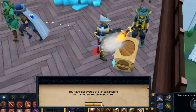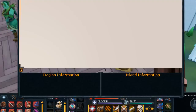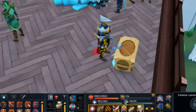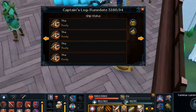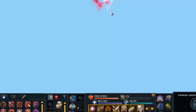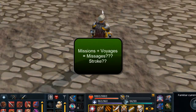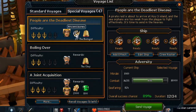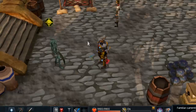There we go guys - we just discovered the Pincers region for Stainless Steel. We're now way over here. Let's head to the ports and start trying our new region messages. I'm liking this region already - 25 ancient bones for history progress, that is sick. 89% as well. Let's send that, that's going to be awesome.